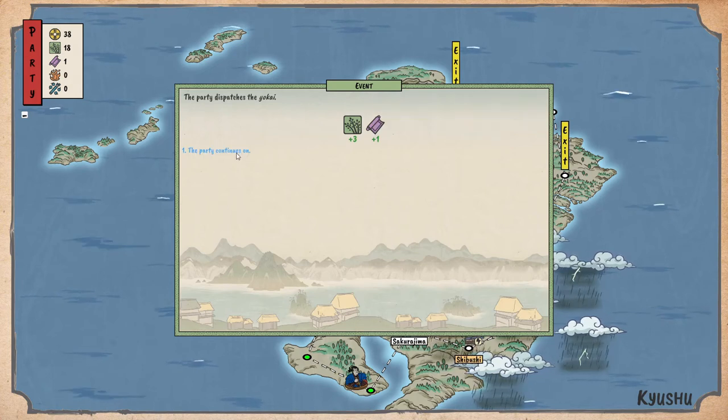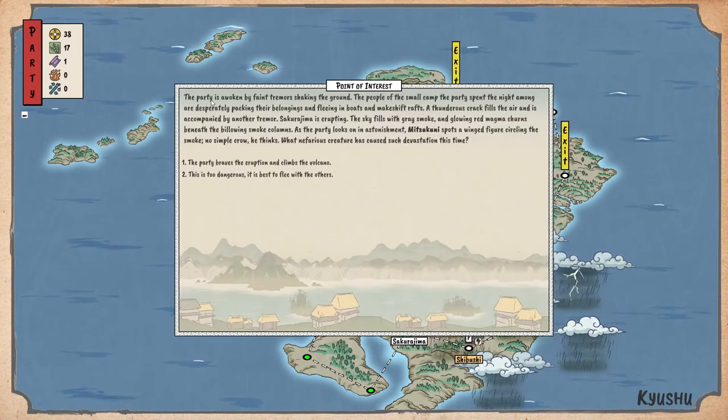The party dispatches the yokai. Sakurajima erupts! The party has been shaken by tremors shaking the ground. The people of the small camp are desperately packing their belongings and fleeing in boats and makeshift rafts. The sky fills with grey smoke and glowing red magma. Mitsukuni spots a peculiar figure circling the smoke column — 'what a nefarious creature has caused such devastation?' The party may brave the eruption and climb the volcano, or flee with the others.